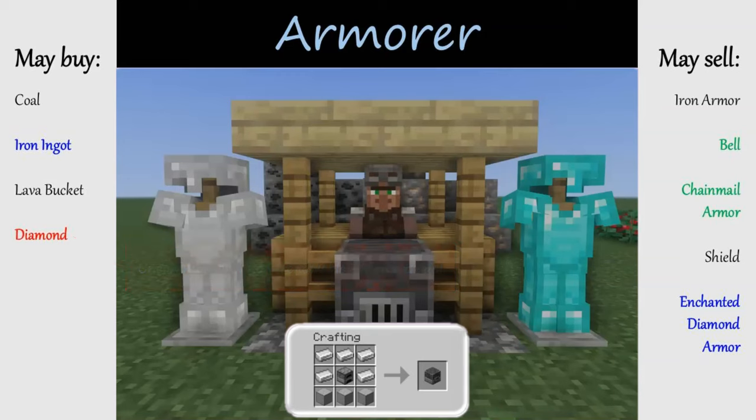Leather workers work at a cauldron, crafted with seven iron ingots in a U-shape. The cauldron can be filled with water, lava, or powdered snow and has a few uses we'll discuss another time. These villagers specialize in leather — they'll buy it off you, but although leather is renewable, it's not easy to farm in large quantities early on. Their sales are primarily pieces of leather armor, and you're likely to have already outgrown the protection of leather armor by the time you trade up a leather worker. You may find limited use for this villager, other than getting saddles at his highest level.